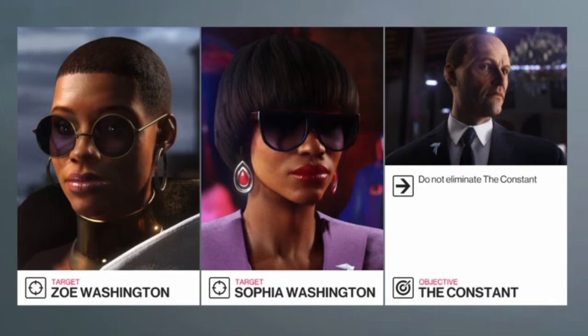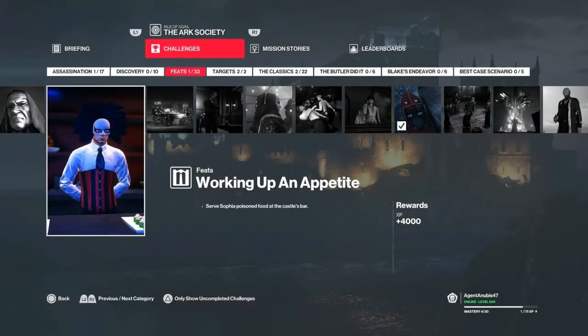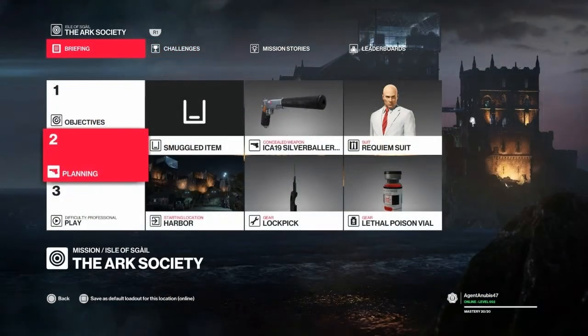Hello and welcome back to Hitman 2 and the Arc Society mission set on the Isle of Sgàil. Today we will be taking care of the Working Up an Appetite challenge, which entails poisoning Sophia Watson up in the Arc Lounge. For this one we will be bringing with us some lethal poison, our trusty lockpick, and a silenced pistol.